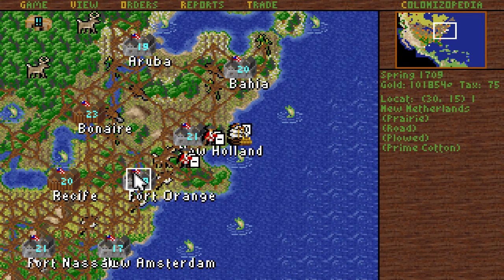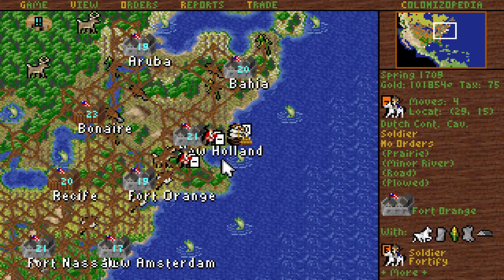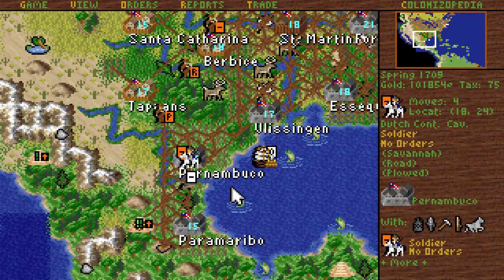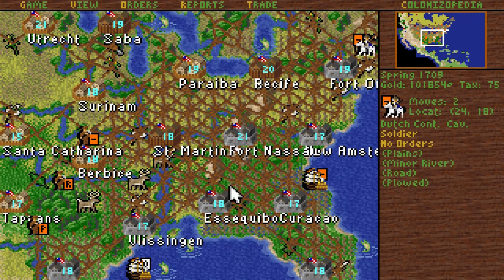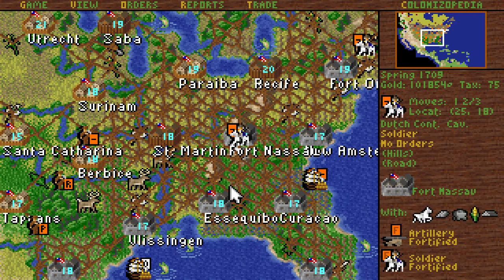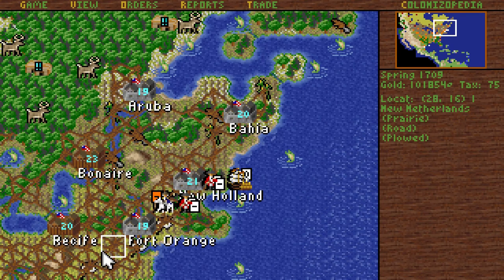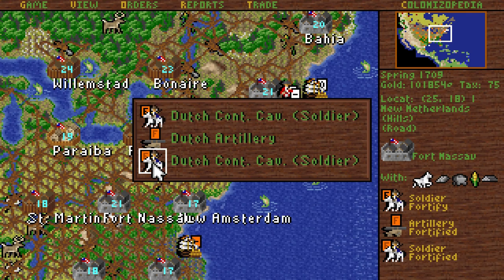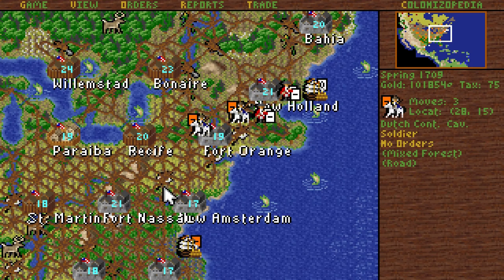He's in mixed forests and everything, so let's attack you first. You can't get up there in time. So I want you to hold out at Fort Nassau — fortify there. I'm gonna replace the dude at Fort Nassau. Probably don't need people at Fort Nassau; it should be defended enough.